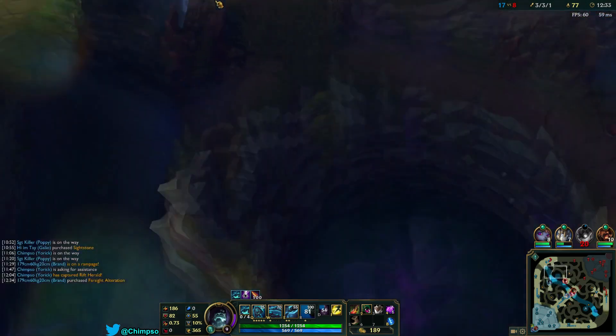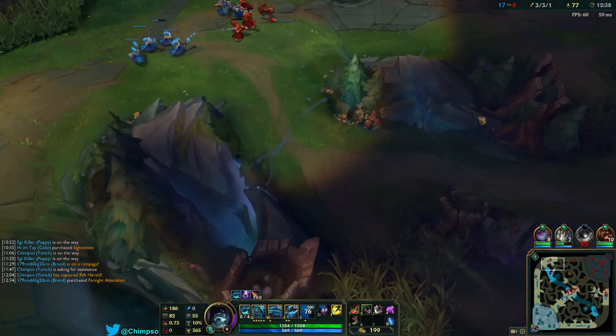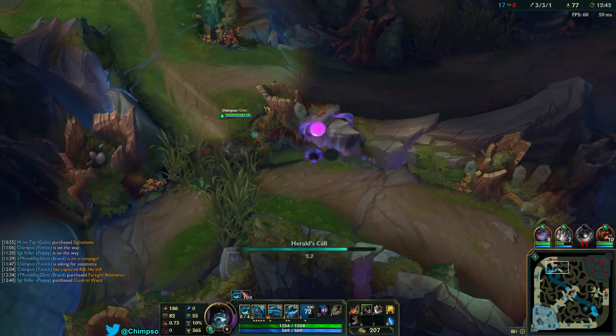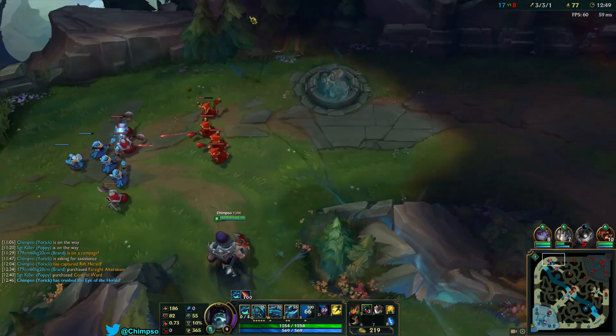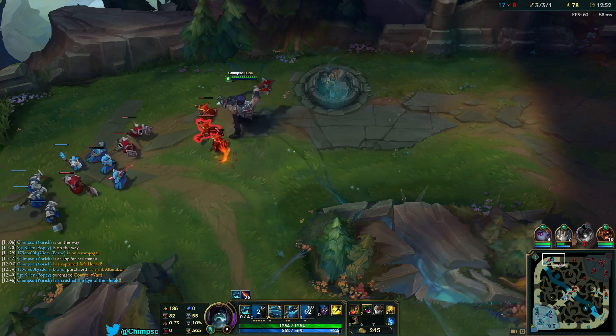The important thing to note is that it will be in your Trinket slot. So if you're used to popping a Ward, be careful — I walked into this bush, I saw a Lee Sin there and I wanted to drop a Ward, and I accidentally used the Rift Herald instead. So be careful with that. If you're used to hitting your Ward keybind, make sure you don't do that when you've got the Rift Herald.